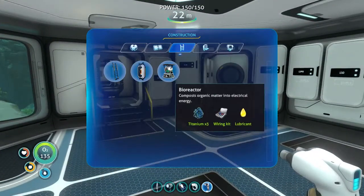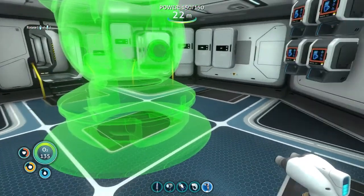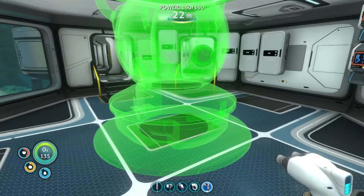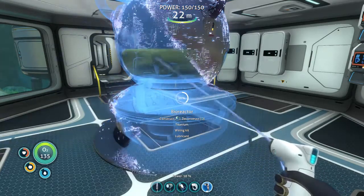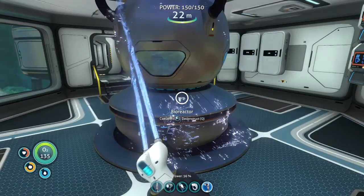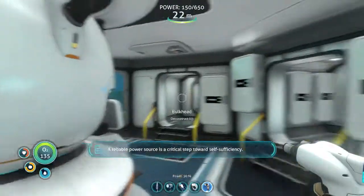All right, let's do the bioreactor. I'm going to put it right near my entrance because I'm going to feed it with the plants I grow. It goes through them quickly though. The best fuel you can use, really, is the corals. But you'll see what I'm going to do - I've got a plan.